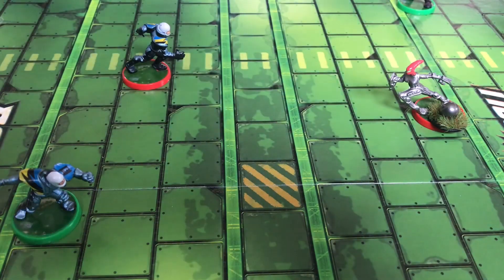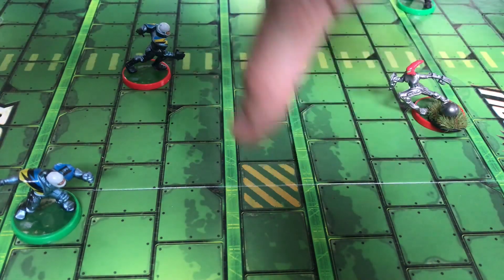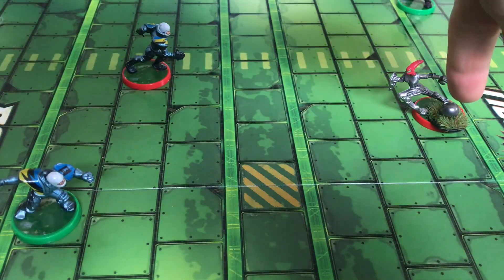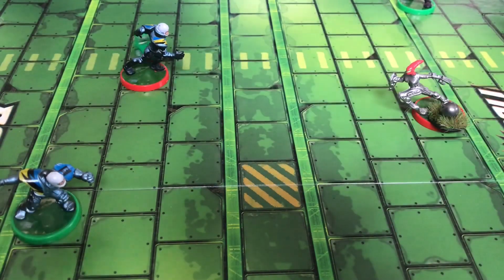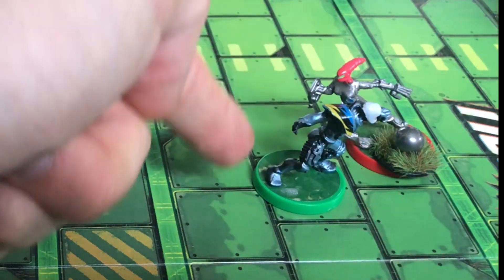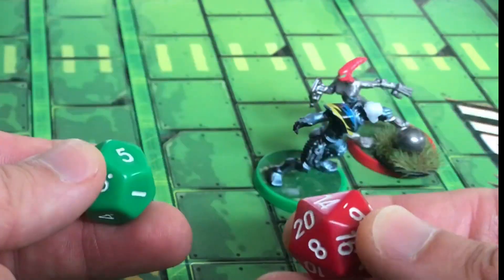In Battle Ball there's a lot of tackling happening because you can tackle anybody on the field — not just the person with the ball. In fact, you can't even move through a space adjacent to an opponent without stopping to tackle them. The safety tries to go for the ball: with a green base he rolls his green die and gets an 8, easily moving 5 spaces adjacent to his opponent. To tackle, the green-based player rolls his green die against the red-based player's red die, trying to get the lowest number.